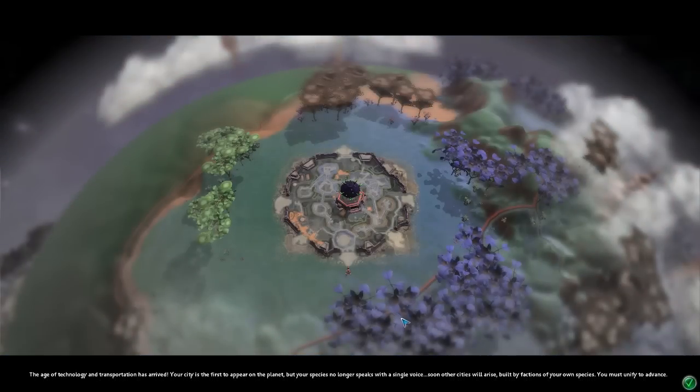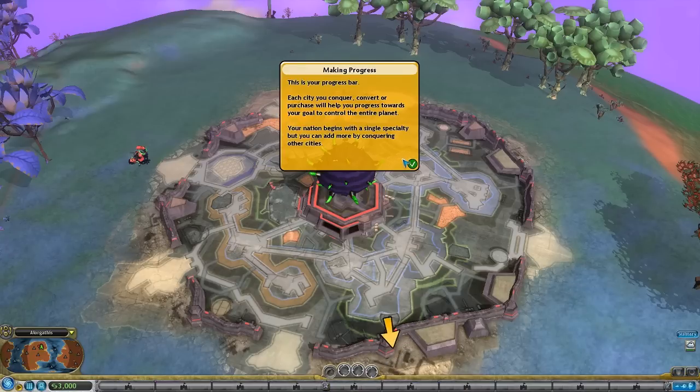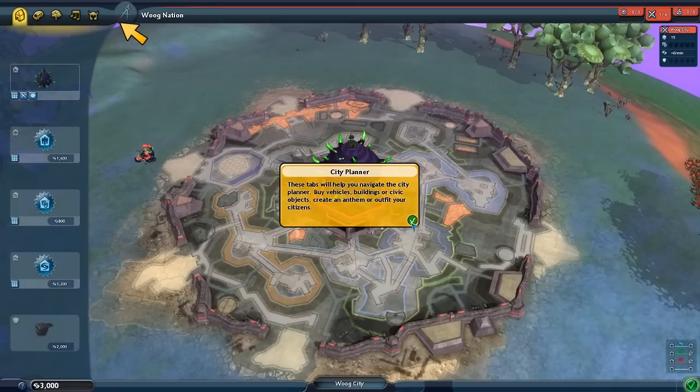The age of technology and transportation has arrived! Your city is the first to appear on the planet, but your species no longer speaks with a single voice. Soon other cities will arise built by factions of your own species - you must unify to advance. You now control vehicles; your nation must interact with other nations when they appear to begin your quest for global domination.